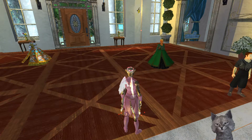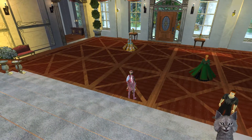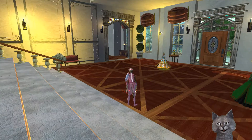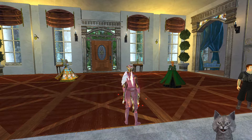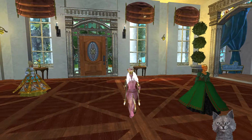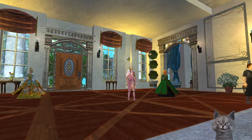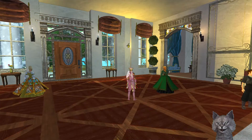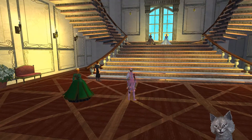We won't go upstairs yet. Look at this floor too — I forgot to say. That's beautiful. And these balances — I think they're called that? That is cute. It really does look like the inside of a plantation.